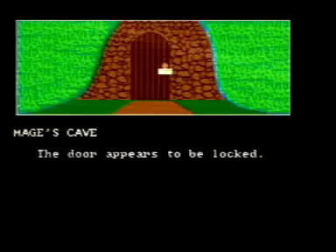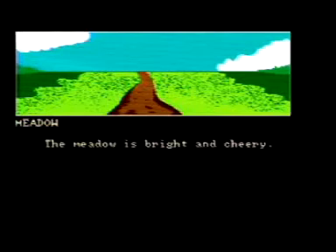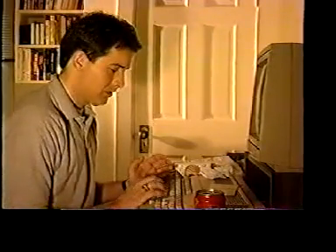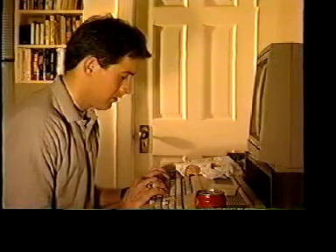Mage's Cave. The door appears to be locked. Oh, great. You want me to find shelter, then you won't let me in. Player types E. Meadow. The meadow is bright and cheery. Maybe I missed something up north. Player types: in. Wilderness 2. There is a sign here. Hmm. Okay. Player types: read sign.